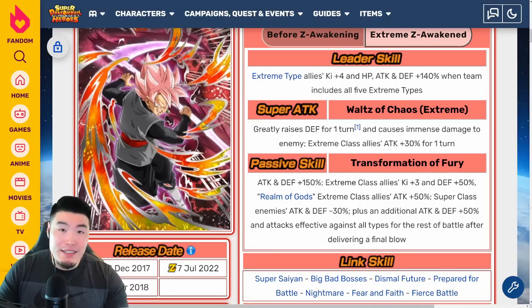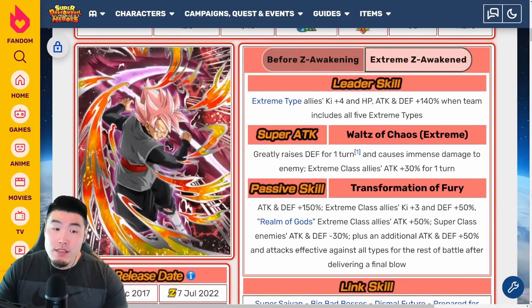As a whole, this Rosé is very useful — an amazing support unit and another unit I'm really excited for. Both these guys are going to be quite good. I don't think either of them are crazy broken or on the same level as the STR Cooler Extreme Z Awakening — that one was insane. But maybe just a tier below that, and still very, very good.